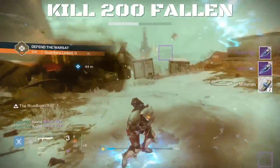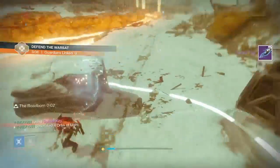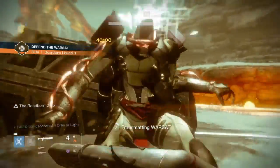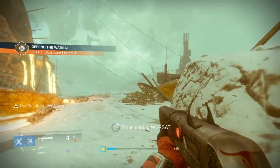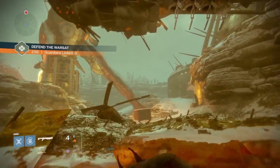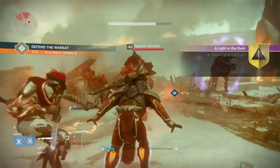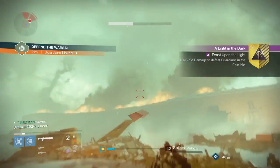The next part is to go into the Plaguelands and kill around 200 Fallen or so. The easiest way to do this is going to Archon's Forge or doing public events, because you can rack that up easily. But if you don't have any friends online, just do public events. That's the next step.